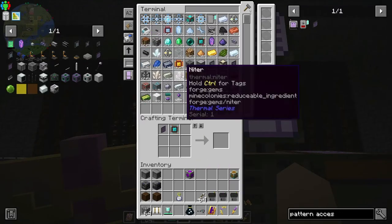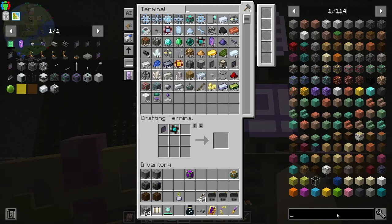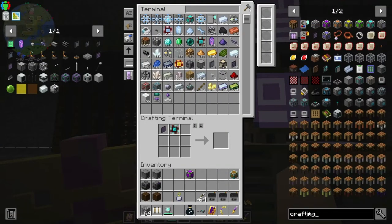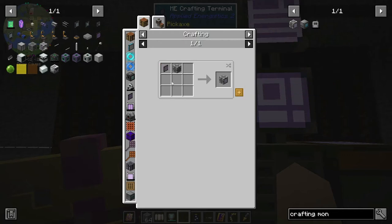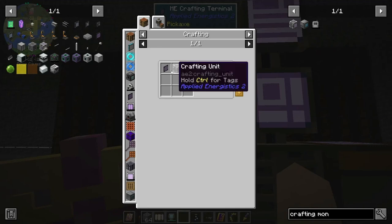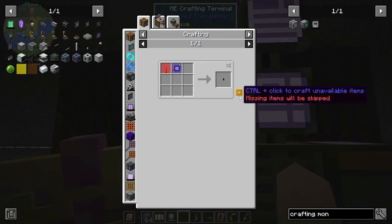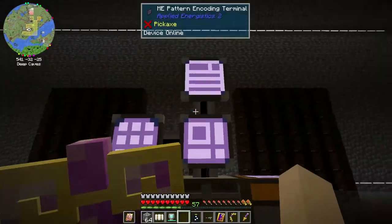I do have a co-processing unit already. Let's see - the crafting monitor. I don't think I have that automated. I also don't have a level emitter. I have the crafting storage automated but not the pattern provider. I don't have the 64k crafting storage or the crafting monitor, so let's try to get those.